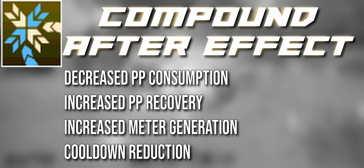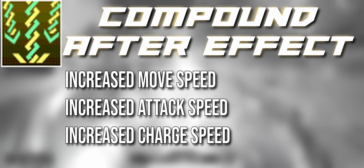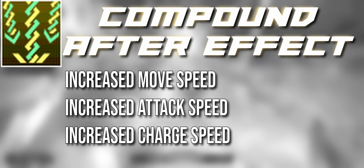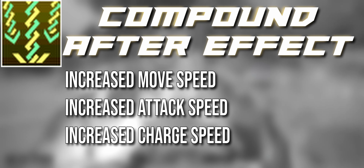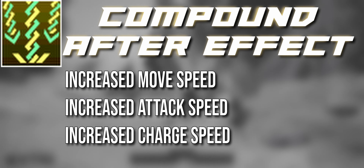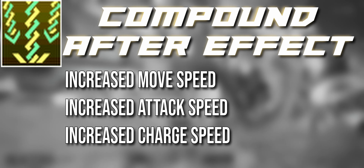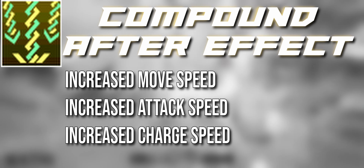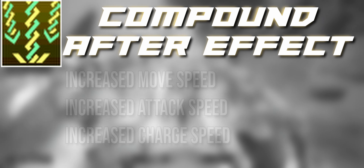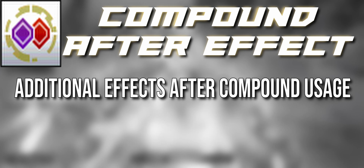For Zandion you get 5% increased move speed, 10% attack speed, and 15% charge speed — using charge speed because things might need to differ between attacks that have charge states and those that don't, though you could potentially remove charge speed and just say 5% move speed and 10% attack speed, similar to what we have in the Seal but not as powerful. If you use two compounds, you get both effects for 30 seconds.